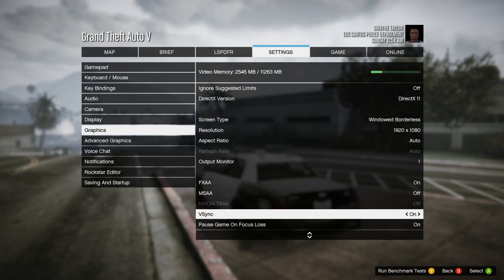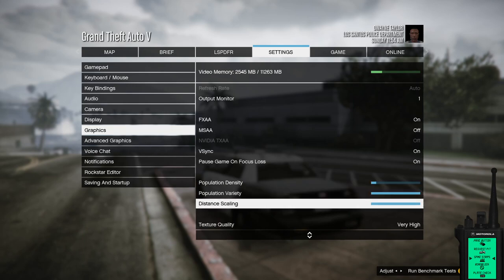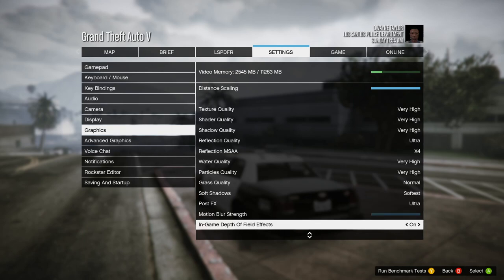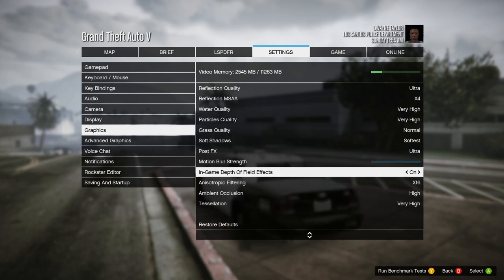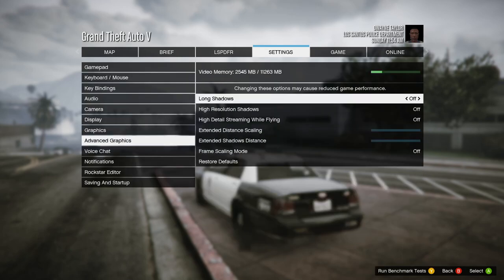FXAA is on, MSAA is off, VSync is on, pause game on focus is on. Population variety is high, distance scaling is high — you can lower these and it may make a difference. Population density is a little lower. Texture quality is all high except grass quality is normal — that's because when I put in certain maps I don't want grass clipping through the floor. Post effects are ultra, motion blur strength is off — I put everything motion blur to zero in the visual settings. Game depth of field is on. Advanced graphics settings: everything is off.